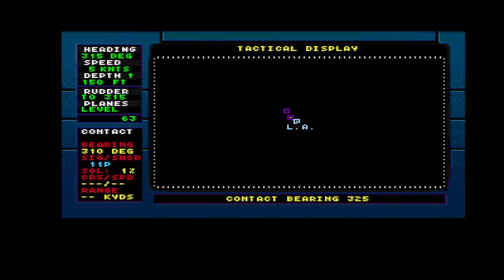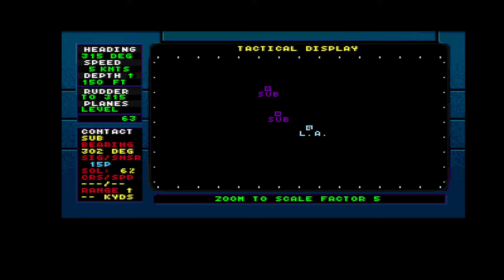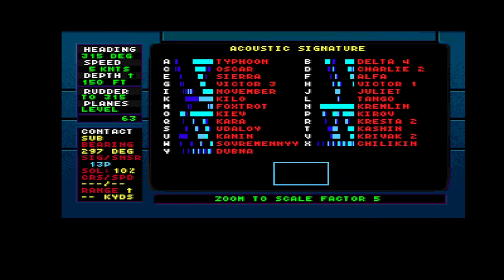Here he is — two subs. They're already super close. Can we get an acoustic signature or am I supposed to fire immediately? They will fire, I tell you. Black and blue dots in the center. No dark blue dots so far — but here, that might be a Kilo. Oh, it could be a Kilo. It is!